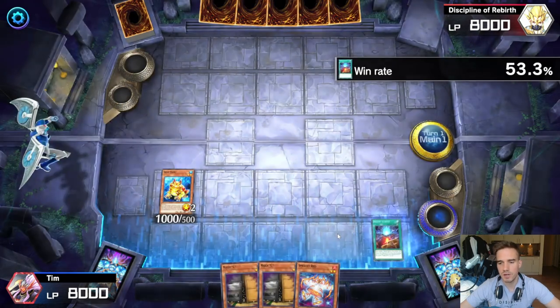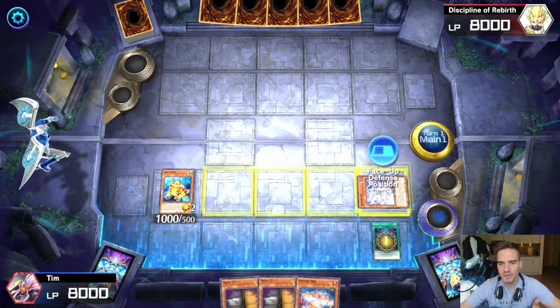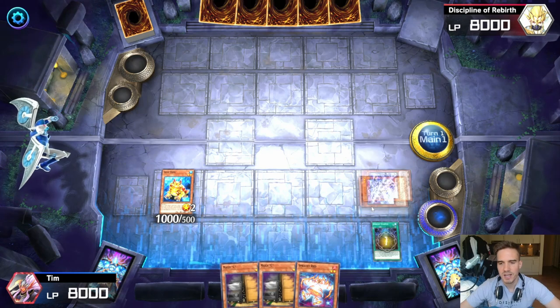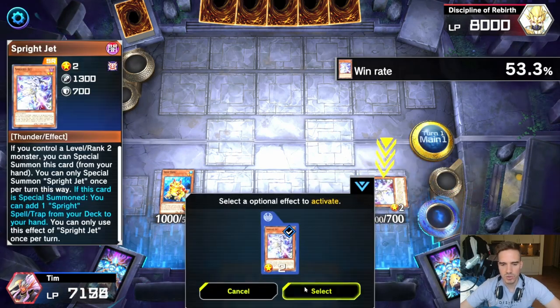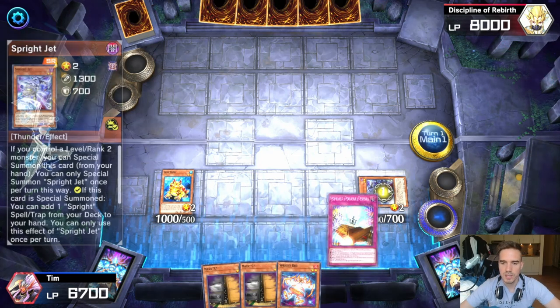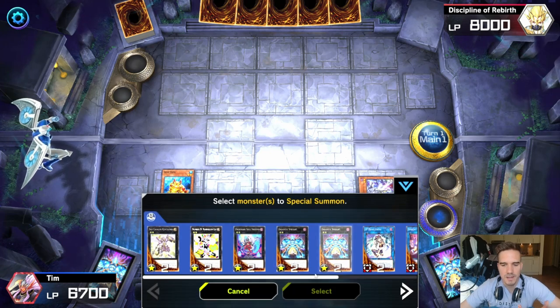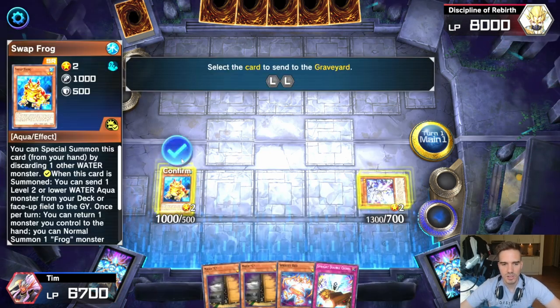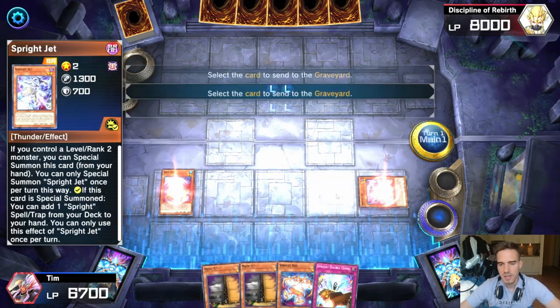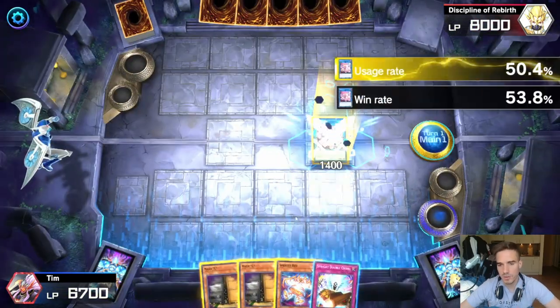You do not need Spright Starter for this. The core cards you need are the Swap Frog and your Jet. Now we have basically everything we need — we can go into our Sprite Elf. You essentially only need these two cards.